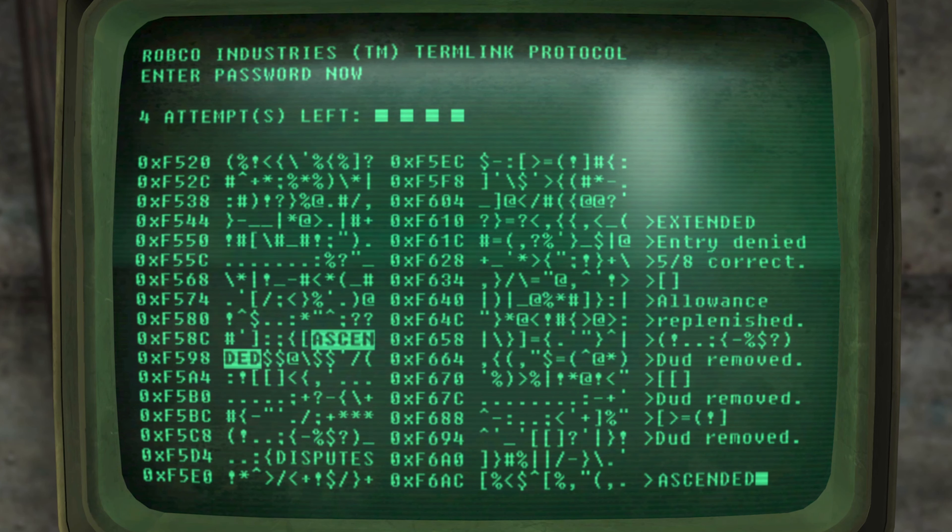We are now left with basically just two words: 'ascended' and 'disputes'. One of these two words is the password. If we compare them to the first guess 'extended' where we got five out of eight correct, comparing the letters between 'extended' and 'ascended' — as we sort of guessed at the beginning — the last five letters are the same but the first three are different, so 'ascended' is more likely to be the password.